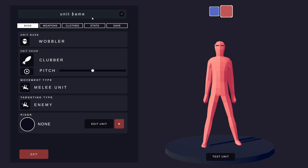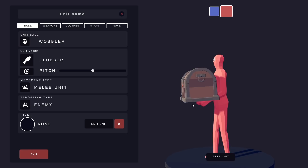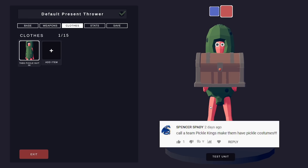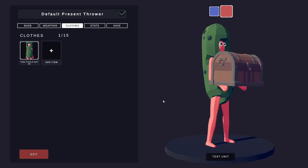Now let's get back to Totally Accurate Battle Simulator. In the last video, I gave you guys the opportunity to give me custom factions. So I'm going to be making eight different factions using the suggestions you guys gave. The first one might be my absolute favorite — this one's the Pickle Kings.